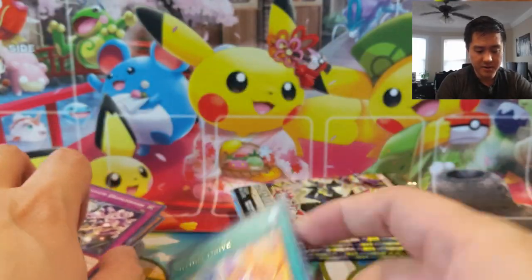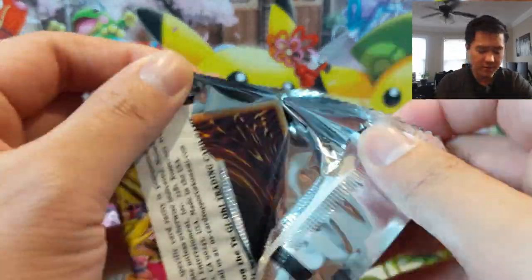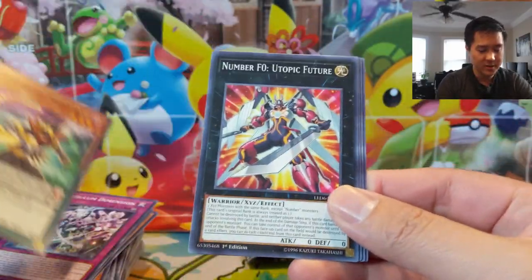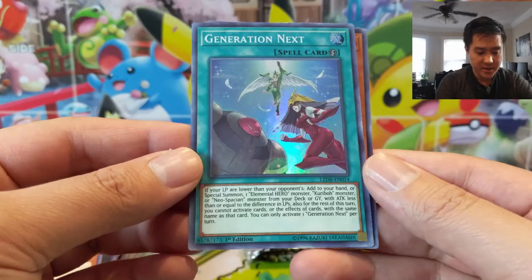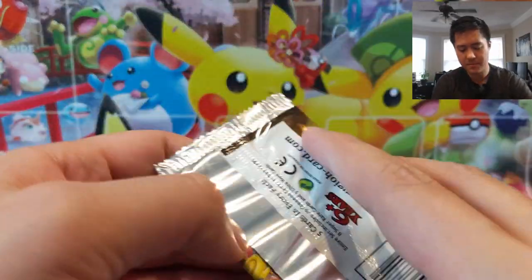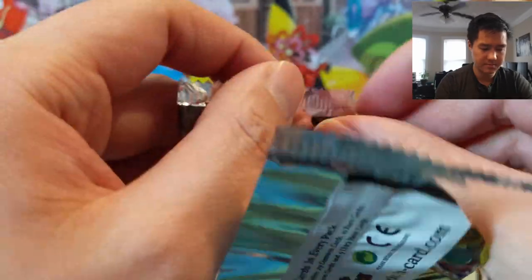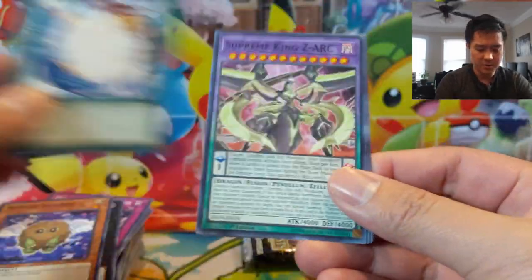Pendulum Dimension, Future Drive — that was our fourth ultra. Most likely that'll be it, still looking for a couple supers left in this box. Generation Next, we got Clayman, Burstinatrix, and Wingman — if I have my Elemental Heroes correct. Really happy with the results.